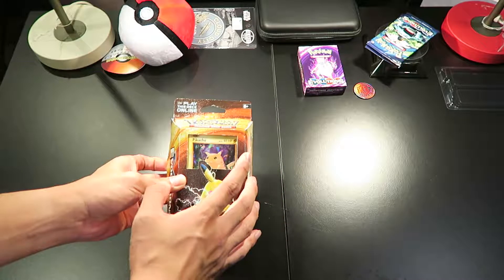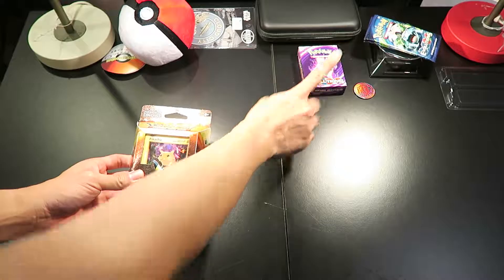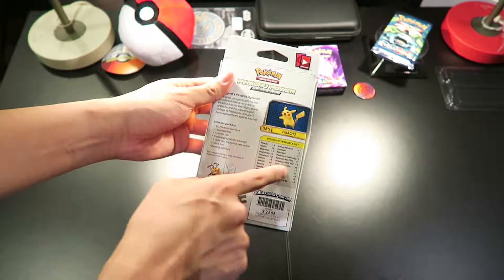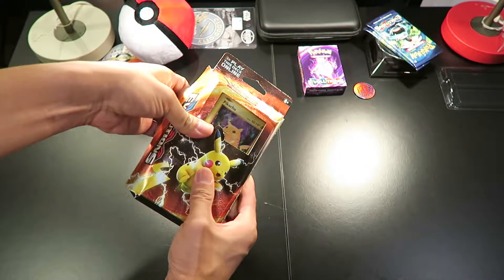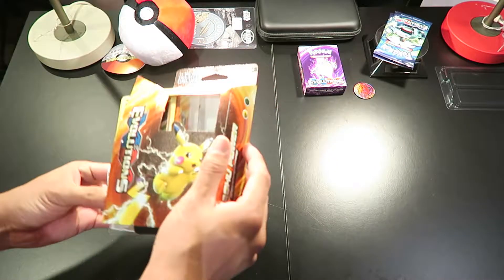So if you have already watched our Mewtwo unboxing, click here if you have not watched it yet. At the back you just have the description of what you get inside the box, and of course the design of Pikachu here on the side.